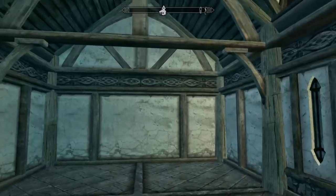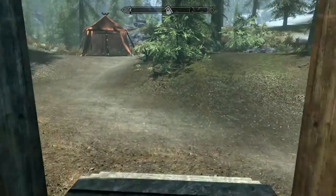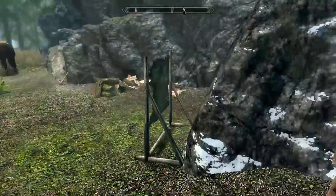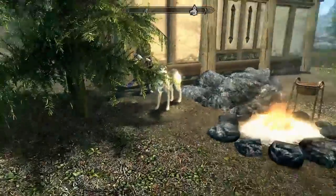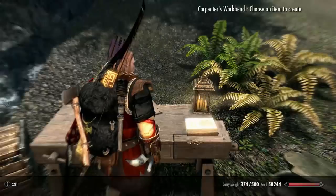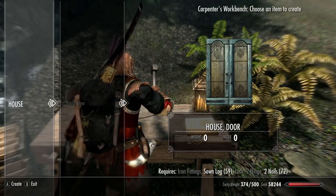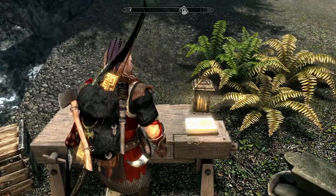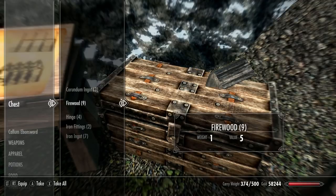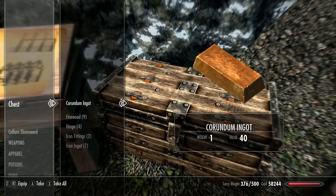Now we just need a door and my house will be complete — well, except for furnishings, of course. I'm not sure what I'm going to do with those. Am I going to buy furnishings or build them? Let's see what a door needs — iron fittings, a lock, and two hinges. I know I have iron fittings and a hinge, but I wasn't able to get a lock because it didn't have enough corundum.